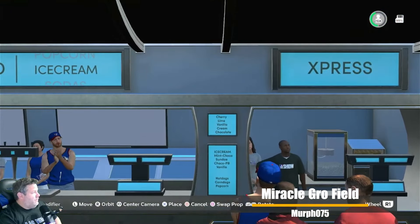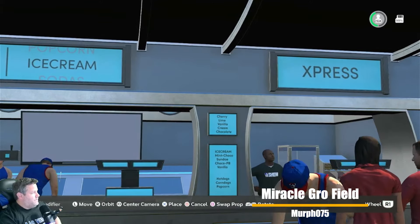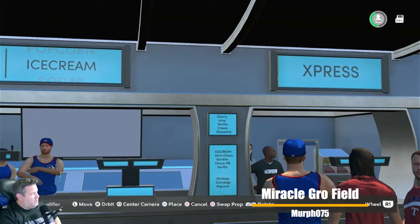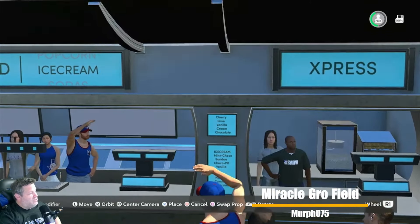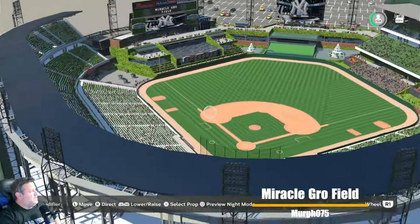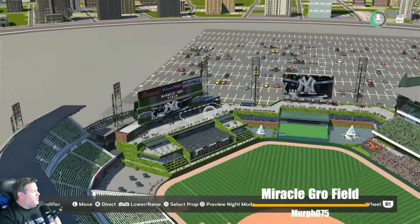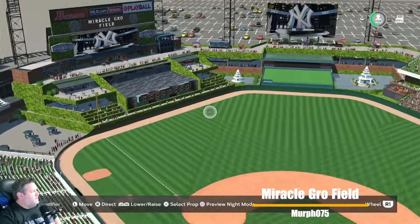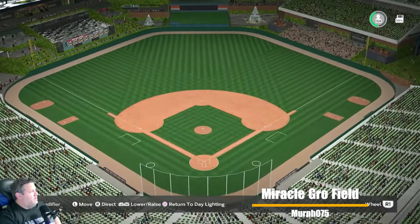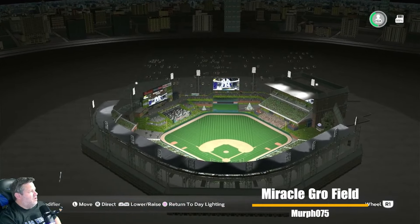Cherry lime vanilla ice cream, chocolate, mint choco sundae, choco peanut butter — I'm not a big peanut butter guy in my ice cream. Vanilla, hot dogs — corn dogs are disgusting, by the way. That building again surrounding the stadium in Marysville, Ohio — Miracle-Gro Field. Flipping on the lights — old school infield pattern with the dirt. Parking lot surrounded the stadium, medium-sized city — looks fantastic.